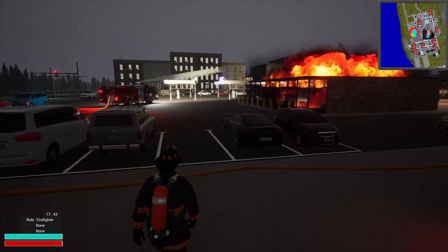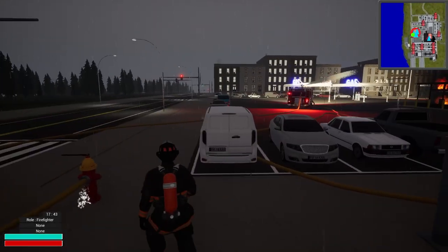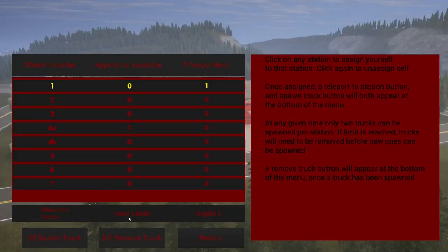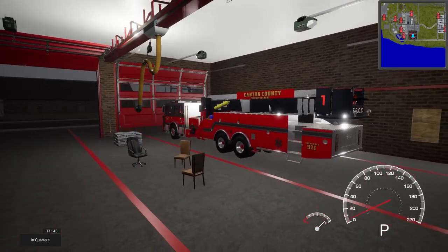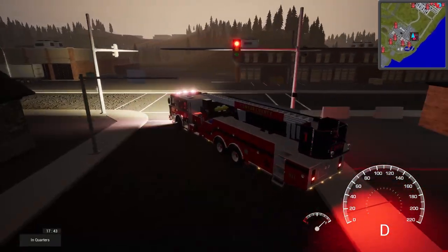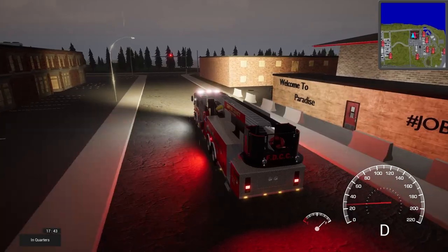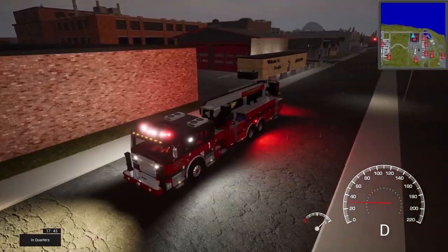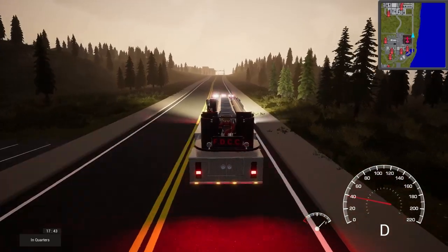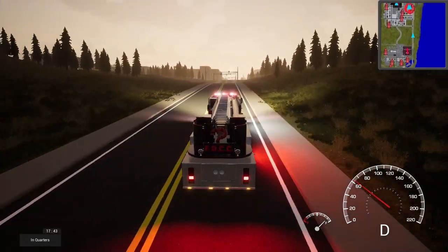We've got three engines and two ladders. Let's bring the tower ladder as well — he can be our reserve. Station one, tower ladder, let's get him. These things are a beast — I couldn't even imagine driving one. Welcome to Paradise — I still need to do that station tour; someone asked about the equipment. We might do a short video where we just look at all the equipment and stations.